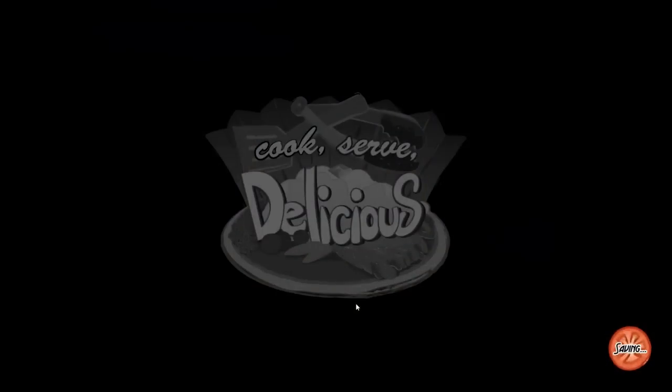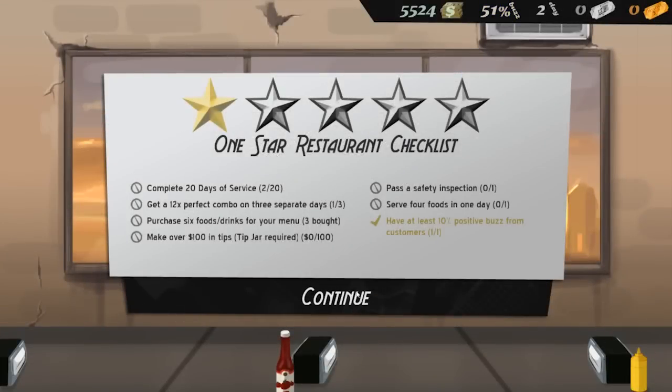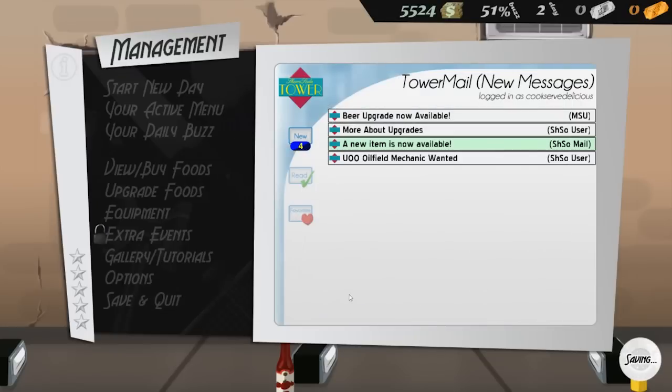I need a dark room and a bed. One-star restaurant checklist — all we gotta do is complete 20 days of service. Can you imagine 20 of those?! They'd have to put me in intensive care after the first three days. Get a 12-times perfect combo on three separate days — we've done that once. Purchase six foods and drinks for your menu — we've already got three. Make over 100 bucks in tips with the tip jar, pass the safety inspection, serve four foods in one day, and have at least 10% positive buzz — we've done it! We're well on our way to becoming a one-star restaurant.